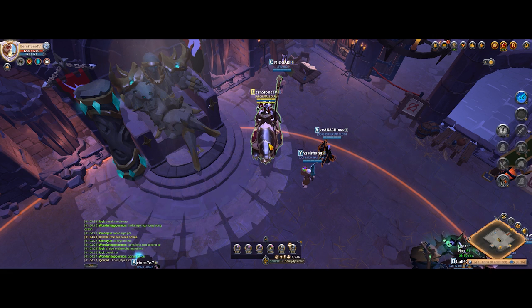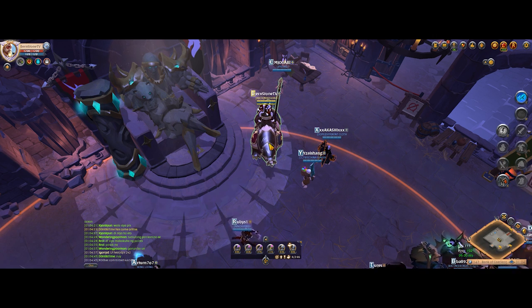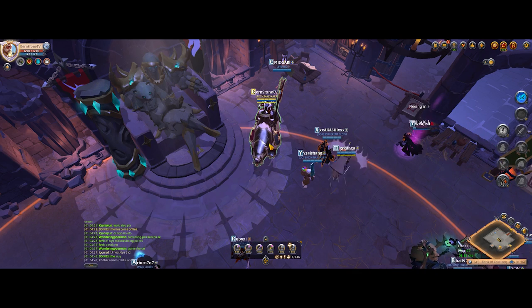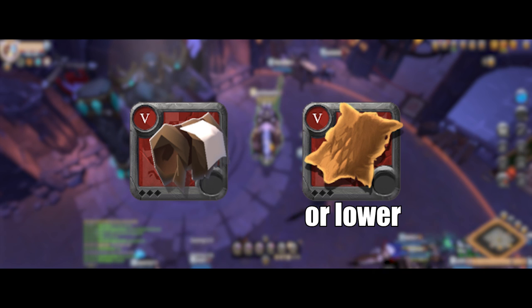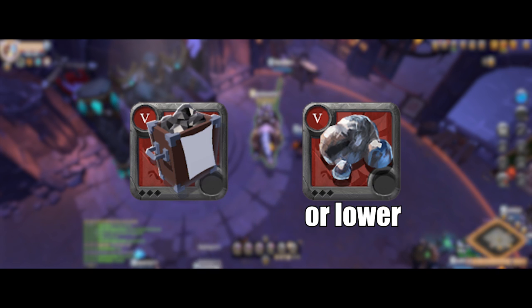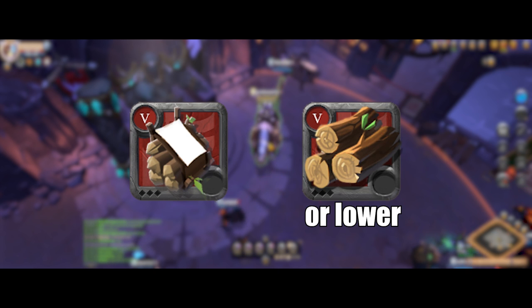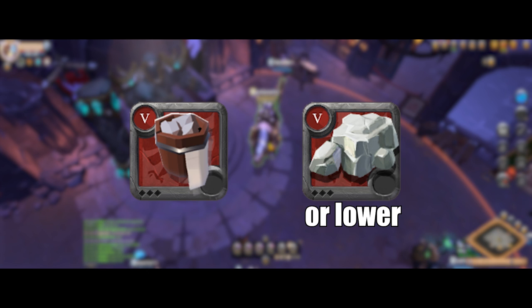That specific backpack can also reduce the weight of lower tier hide resources. For newer players, here are the gathering backpacks with their corresponding resources: the skinner backpack lessens the weight of hides, the miner backpack covers ores, use lumberjack backpacks for logs, carry more fiber with a harvester backpack, and you can reduce the weight of rocks by using a quarrier backpack.